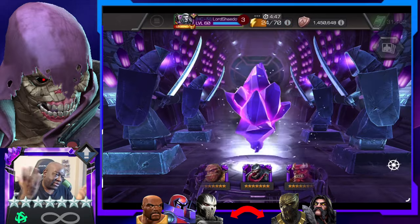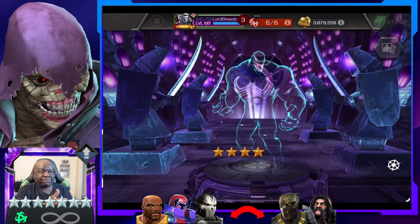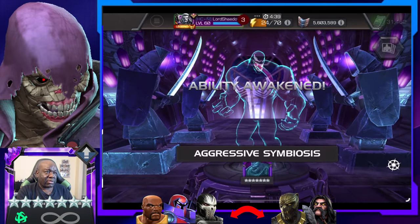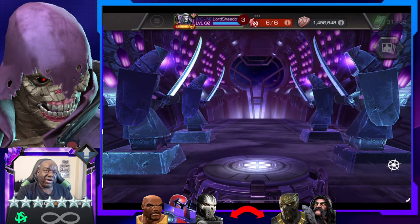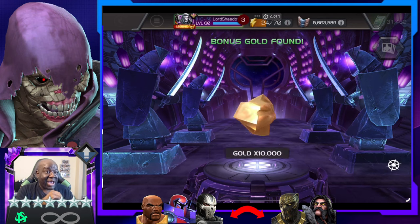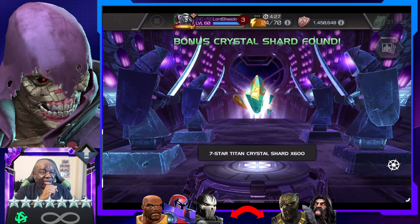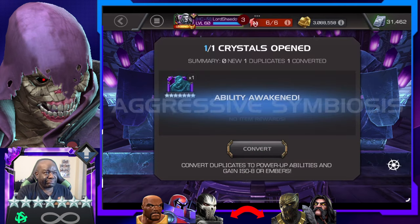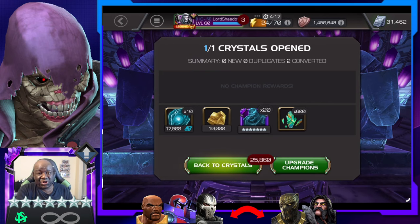Alright, what do we got? It's gonna be... Venom. The reason I say it like that is because — wait, no, wait. He was not awakened. I thought my Venom was Sig 60. Okay, I take it back, that's actually a good one. His awakening is actually pretty good. Not the awakening I really wanted because he's good unawakened too, but that works.